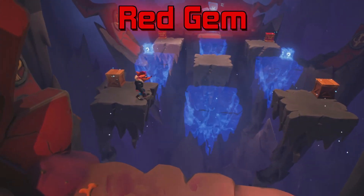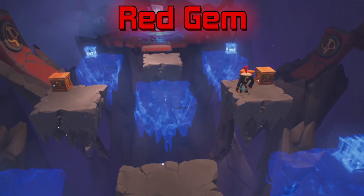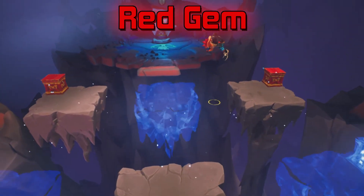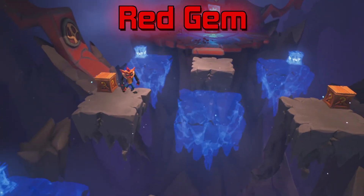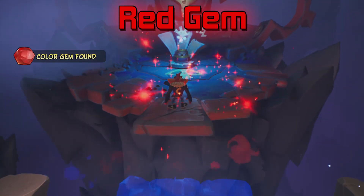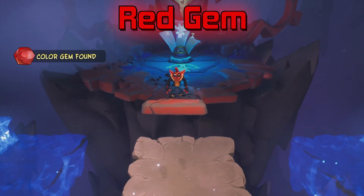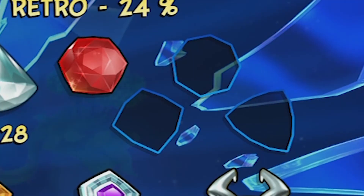By hopping on the right platforms, we'll spawn the gem. You want to start from the bottom left-hand corner and just wrap around anti-clockwise, going all the way around and then hugging back into the middle. When you hit that middle platform, it will spawn the red colour gem at the very end of the platform. Pick it up and there you go. On the dimensional map, you can also check the red colour gem by pausing the game and looking at the top right-hand corner.